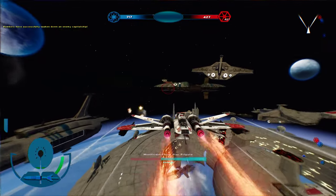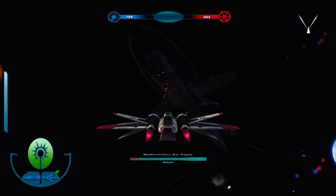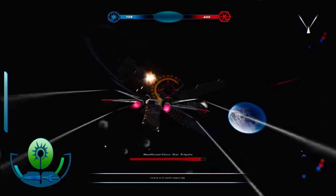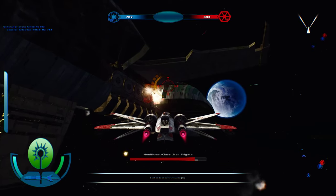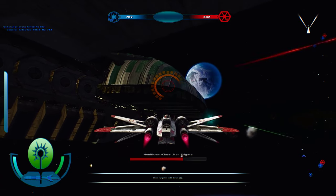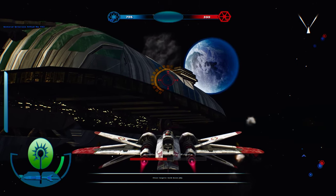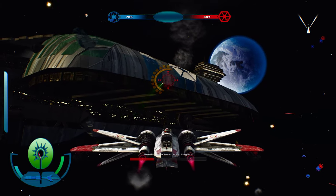Now we're going to focus on how to destroy the Munificent-class Star Frigates, and it's very simple. After you take down the shield, you don't even have to worry too much about this one. Just destroy it the regular way, like you would in original Battlefront 2. Once it's destroyed, they lose 75 reinforcements. So if they're at 380, they'll have 305 left.